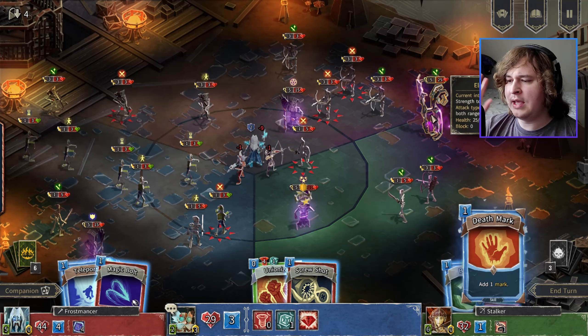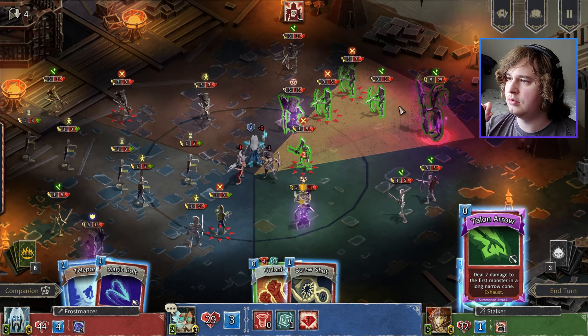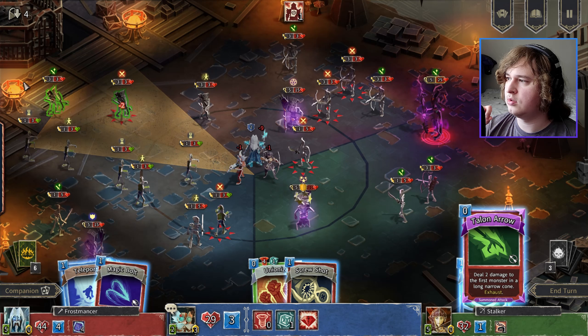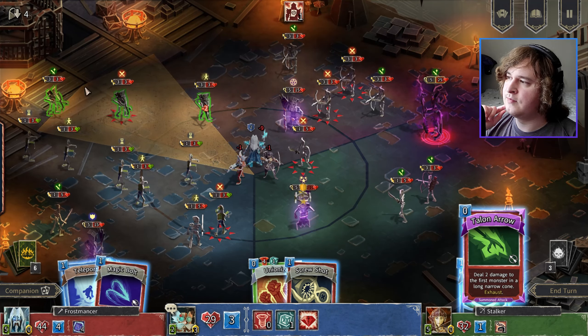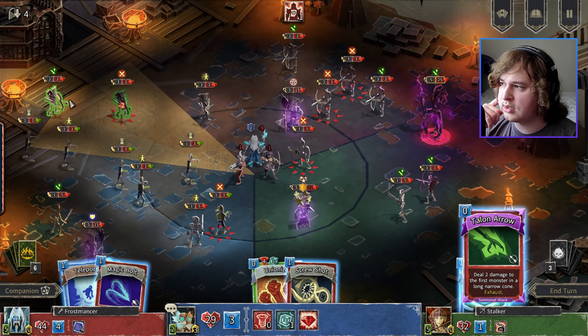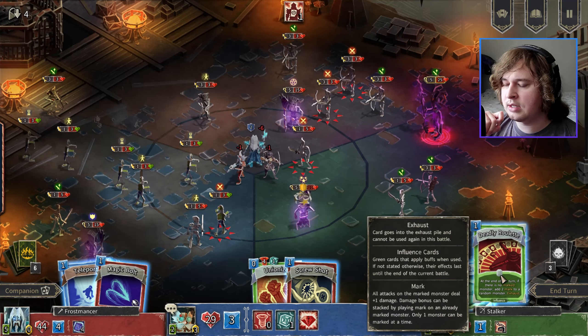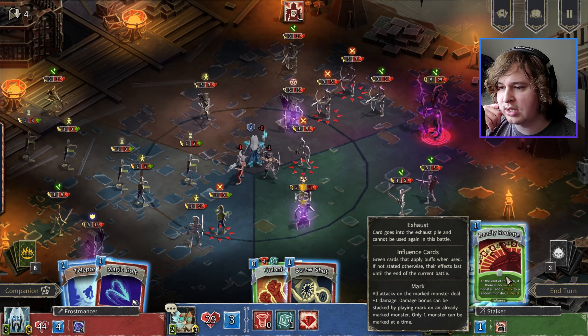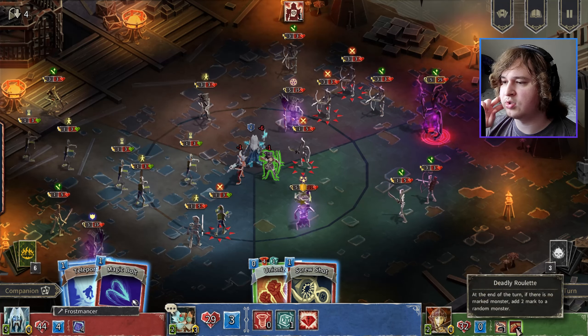Who do I want to mark? Probably one of these guys — I could do this guy, just start building it up. Talon Arrow — can I get it on this guy right here? Let me do it on you. It's two damage no matter what I do, so using it here wouldn't be too bad. It would save the archer some HP. But I think I'd rather do the three damage guys — more efficient that way. Deadly Roulette at the end of the turn — if there's no marked monster, add two marks to a random monster. Well, there is a marked monster, so... does it stay forever? Oh, it's for two turns.